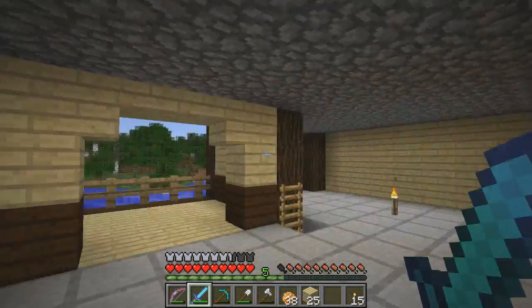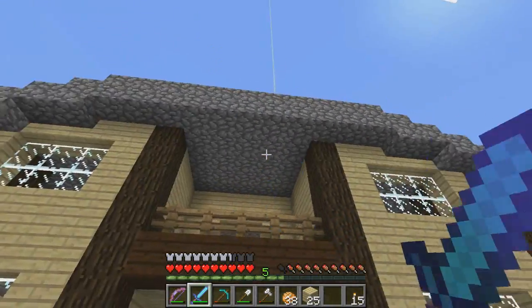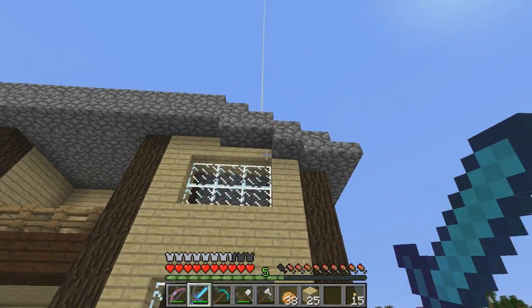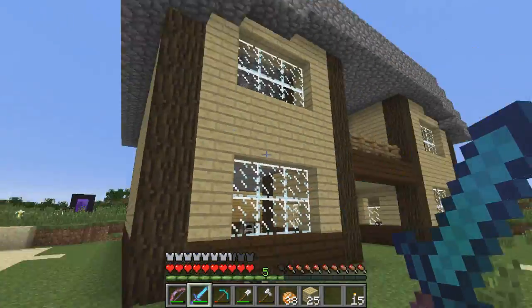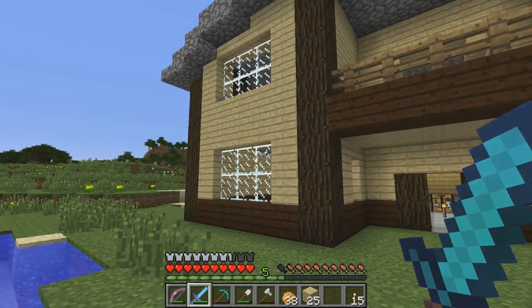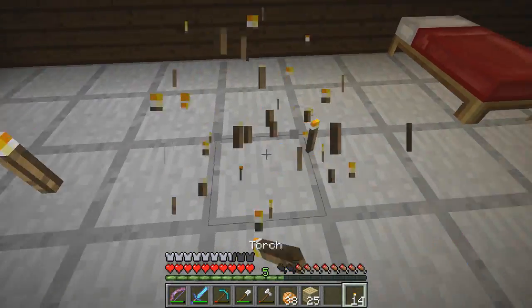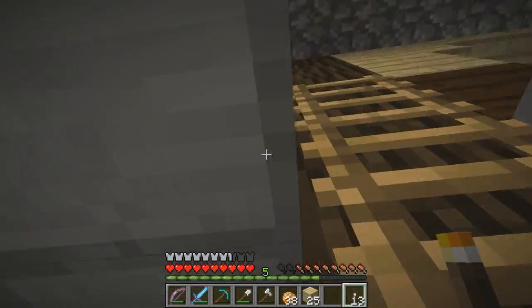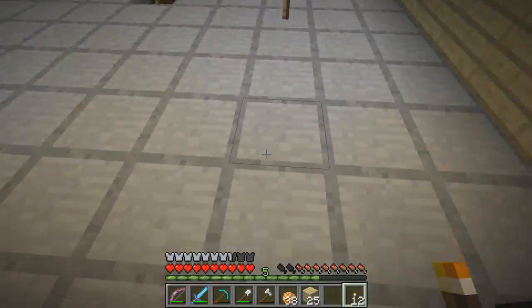That took longer than I expected. The roof is finally finished. I decided pretty early on that I didn't like the way the stairs looked - it would go up way too high and be too pointy - so this is kind of what the roof looks like. It's mainly slabs as you can see. I decided to add windows in the front. I'd say this house looks pretty good - let me know what you think.